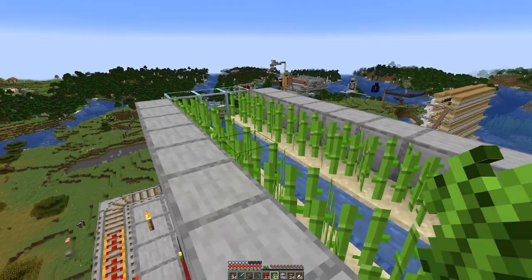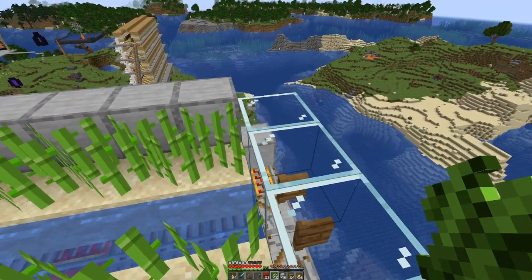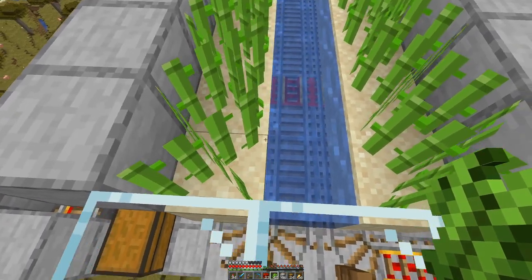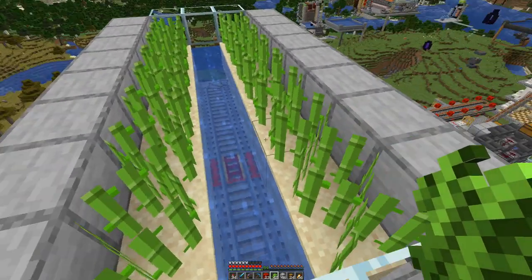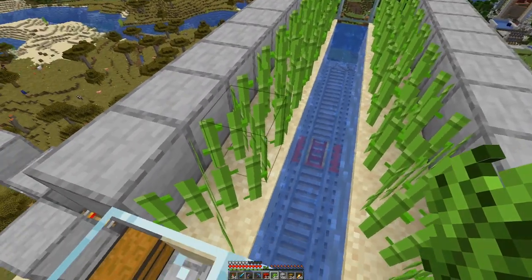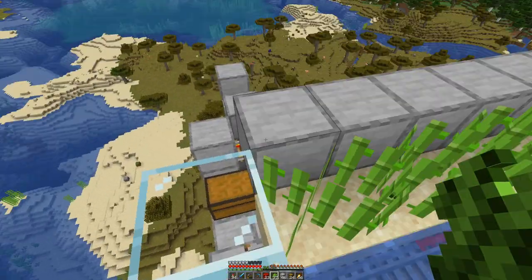Let's start with the first steps. Here we can already see the difference between most sugarcane farms that you see, because we have two rows and the rows are facing each other as opposed to facing outward. This means we can have one water channel here in the middle, shared by both sides. The sugarcane will eventually land on the sand, go into the water, and drop down.